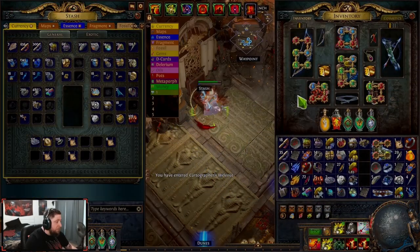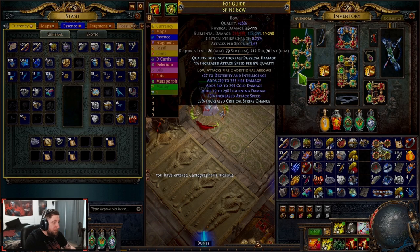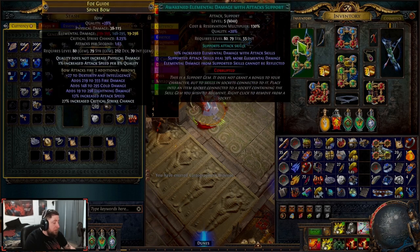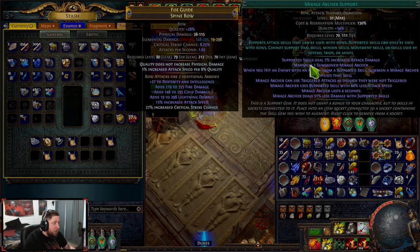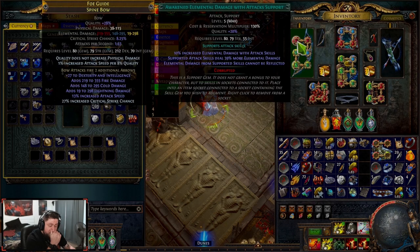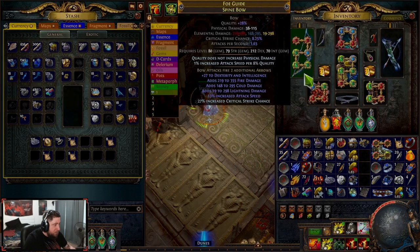Let's gather up all the loot. This is Tornado Shot Raider Magic Find — we're rocking an Elemental Bow. We're going to be doing kind of a traditional Tornado Shot: Tornado Shot with Mirage Archer, Chain Support, Trinity, Divergent Inspiration, as well as Awakened Elemental because we are an Elemental Bow.